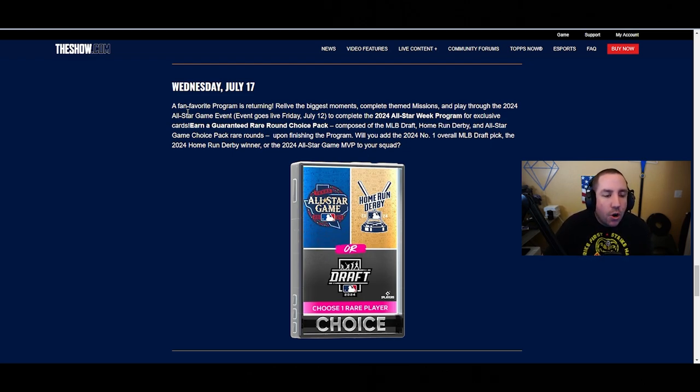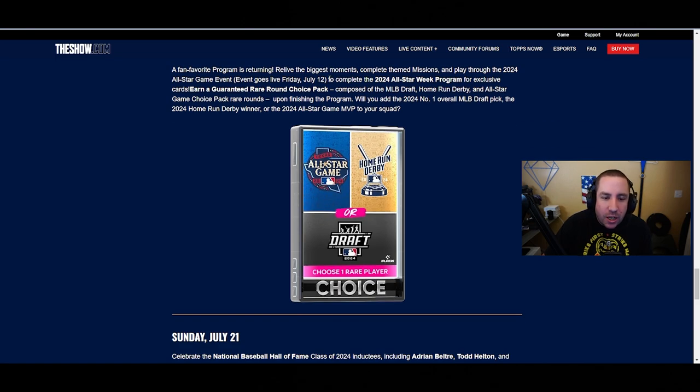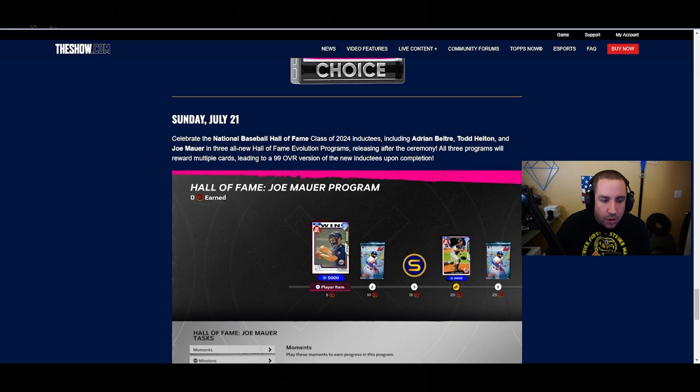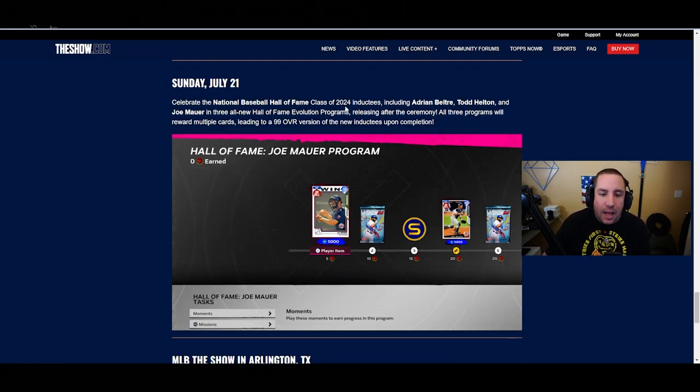July 17th, a fan favorite program is returning - relive the biggest moments, complete themed missions, and play through the 2024 All-Star game event, which goes live Friday July 12th. To complete the 2024 All-Star Week program for exclusive cards, earn a guaranteed rare round choice pack composed of the MLB Draft, Home Run Derby, and All-Star Game choice packs upon finishing the program. You'll be able to add the 2024 number one overall MLB Draft pick, the Home Run Derby winner, or the 2024 All-Star Game MVP to your squad.